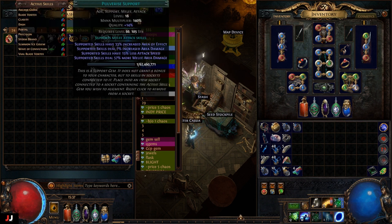Scours are 3, chromies would be 2c, and 8 raw chaos. I also had a pulverized gem — I haven't quality'd it up to 20% yet, but it's also worth 17c. So that's it for that part of it.